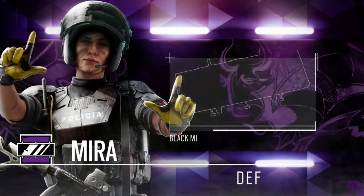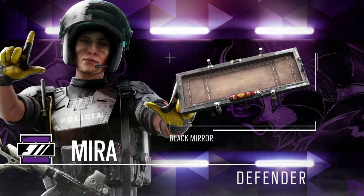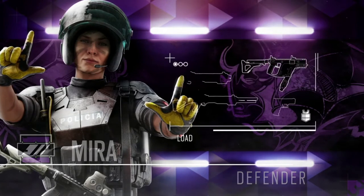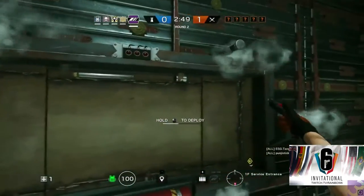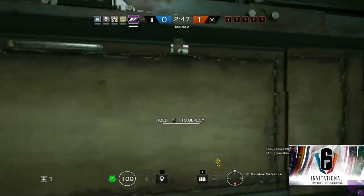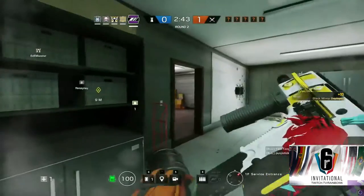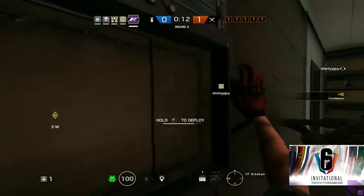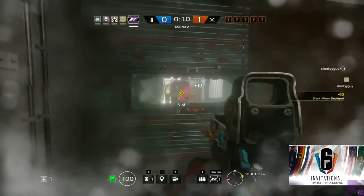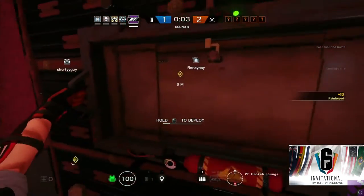Now let's move on to Mira. Her primary gadget is called Black Mirror, which is a one-way mirror. On the opposite side, the attacking team will just see a black mirror — hence the name. She can deploy two of these per round. It can be placed on either a reinforced wall or a breakable wall, spanning just one spot. You can place it anywhere on the wall, even in the middle of two reinforced walls, and position it to the right or left side. You cannot place it between a reinforced wall and a non-reinforced wall.